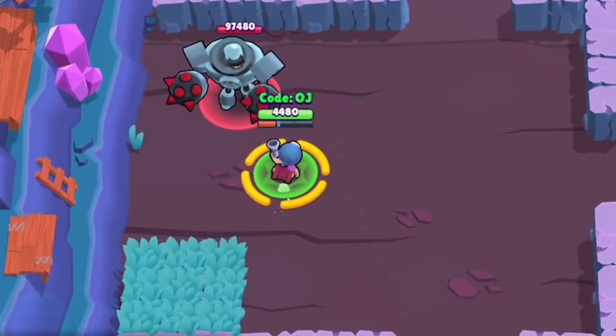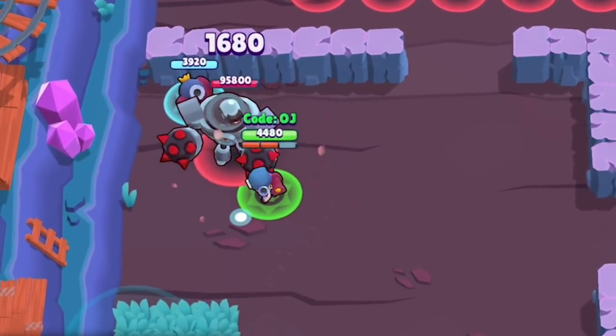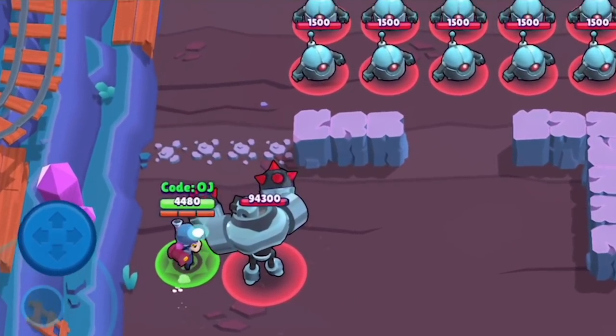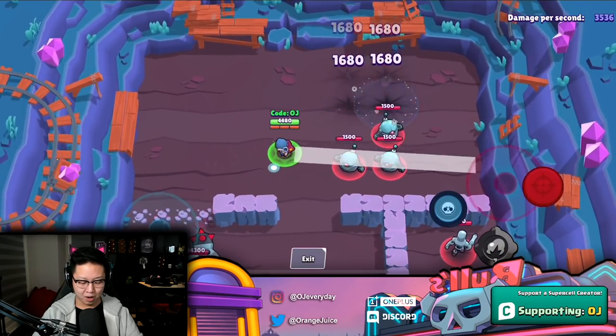Penny's gadget is gonna break the walls and deal 1500 damage to a bot, knock it back, and activate her star power. It's basically a self-destruct button — that's actually pretty valuable.